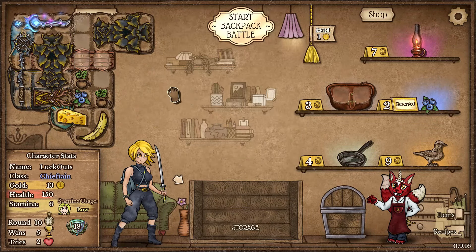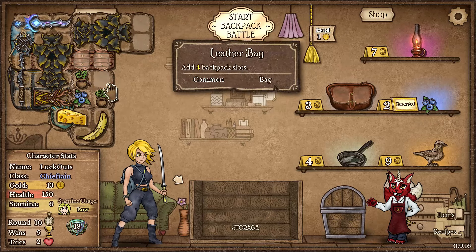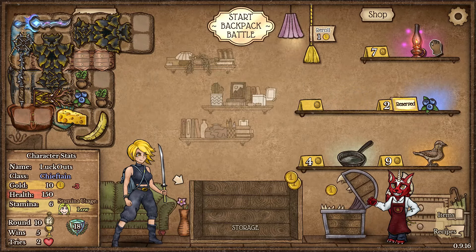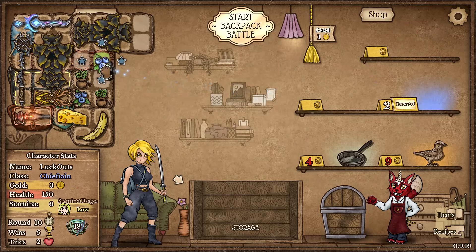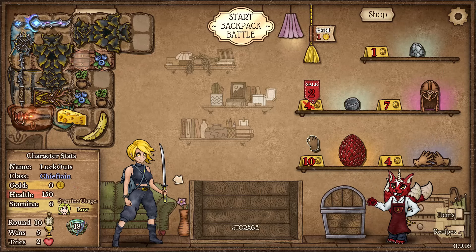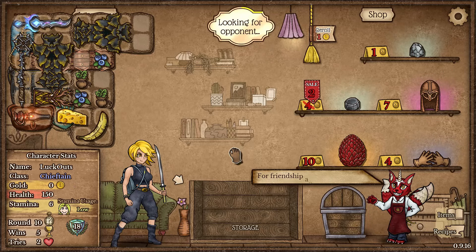We got our Spike Staff and Mana Turrets - that's going to be really fantastic for us. I do also want to take this Eye Lamp. For this round, I'm going to be taking this Fanny Pack and the Eye Lamp. We're going to take these Blueberries and roll once, looking for a bit of storage. Unfortunately, that's all we can really do right now.